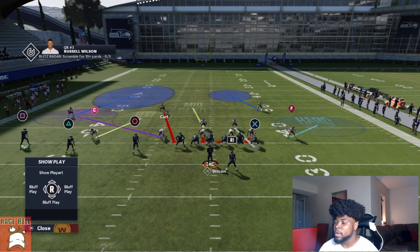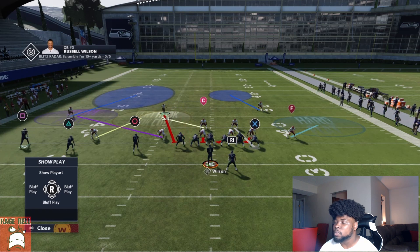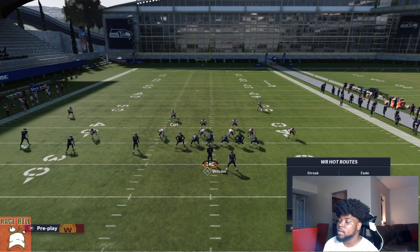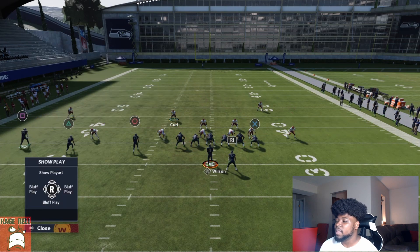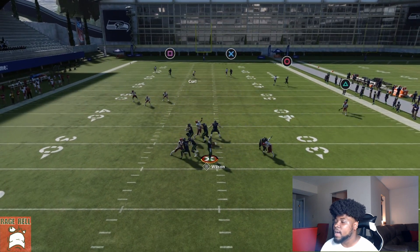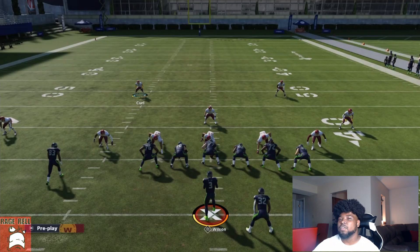With this formation we can do the same exact setup. You can put the extra defender in a hook curl, spy him — whatever you want to do. You're going to notice I'll run the same setup again so you guys can see it plays exactly the same, even in a different defense. A lot of you might not understand that — the concept with Landing Collins holds, and there's almost nothing I have to do at that point.